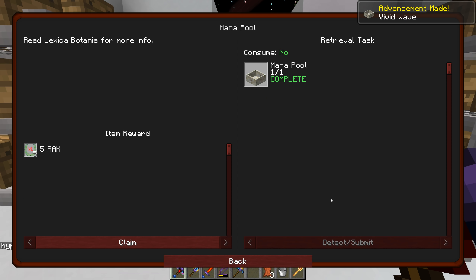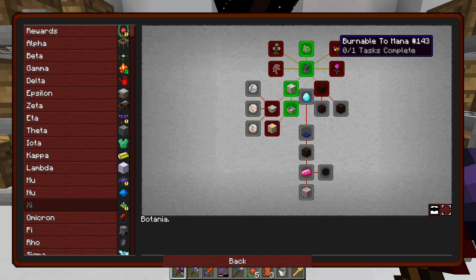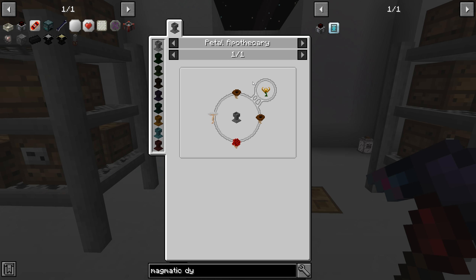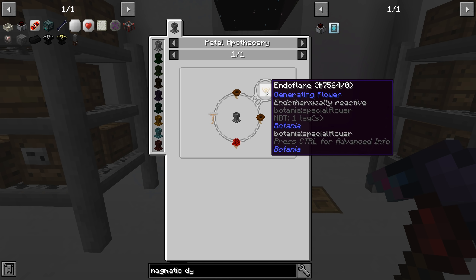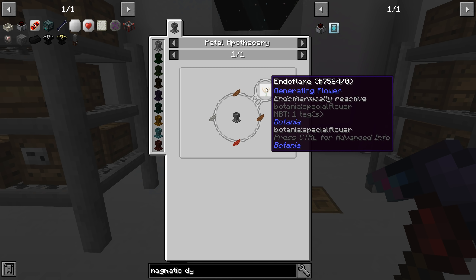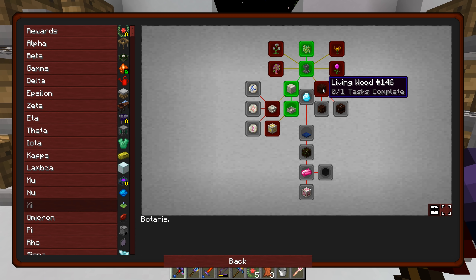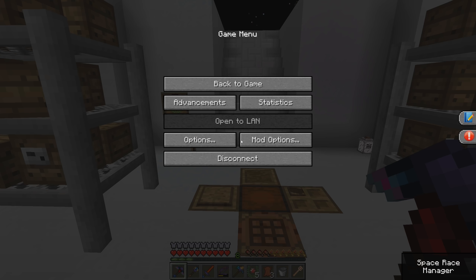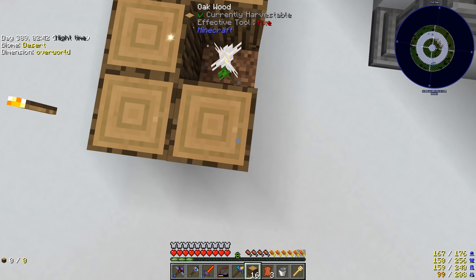We still need to make flowers to generate mana. The easiest one is the endo flame. The recipe uses two brown petals, one red, one light gray, and a seed in the petal apothecary. Endo flames consume fuel like coal or blaze rods and convert it into mana. But before mana can go into the mana pool, we need a mana spreader. Living wood is just wood placed around the pure daisy — one minute and it'll convert.